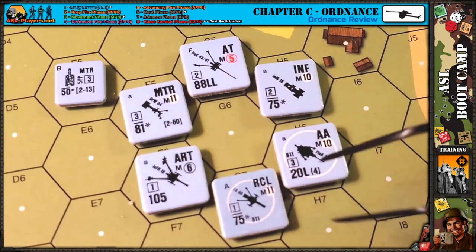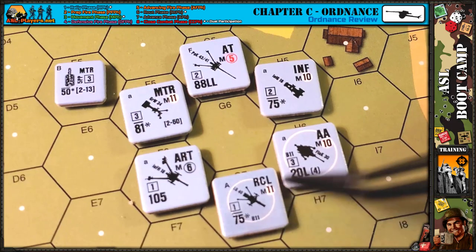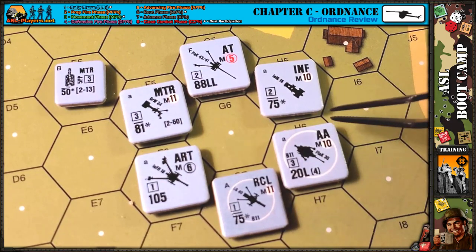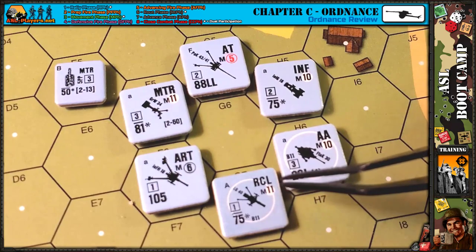The breakdown number — the default for all guns is 12. But some guns have a different breakdown number, such as 11 or 10, and if so it will be listed on the counter. This anti-aircraft gun, for example, has its breakdown number listed because it differs from the default.